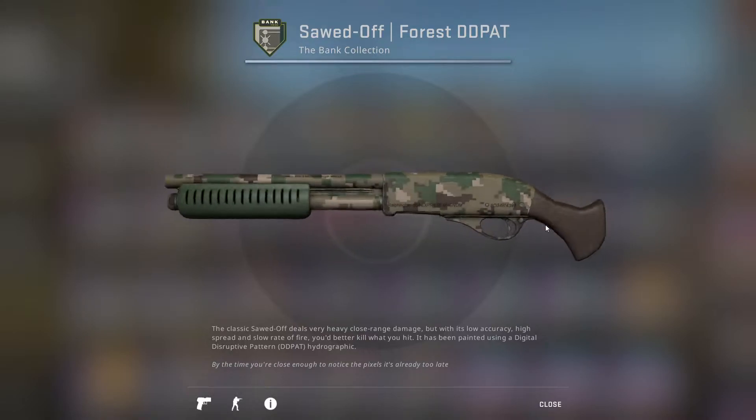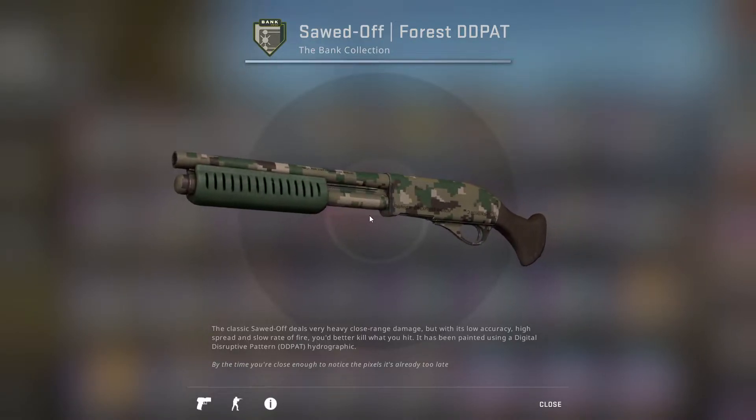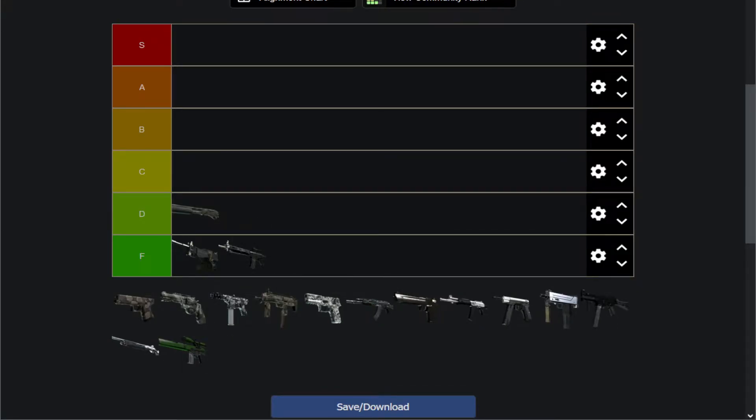Forest DD Pat has the basic pixelated DD Pat feel, which is almost like a pixelated camo, and it has the same color scheme of a camo skin. They recolor the stock from orange to green, which is kind of a cool touch. Other than that, I can't give it much more credit. It almost looks like a camo skin, especially from a distance. So it's a D tier — I don't like camo skins very much.